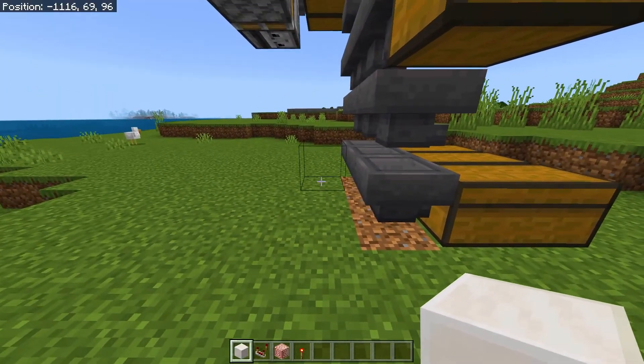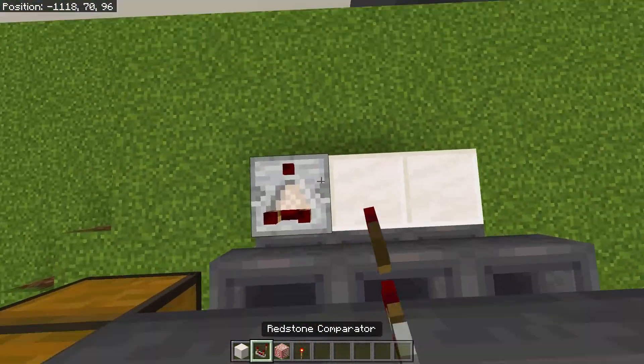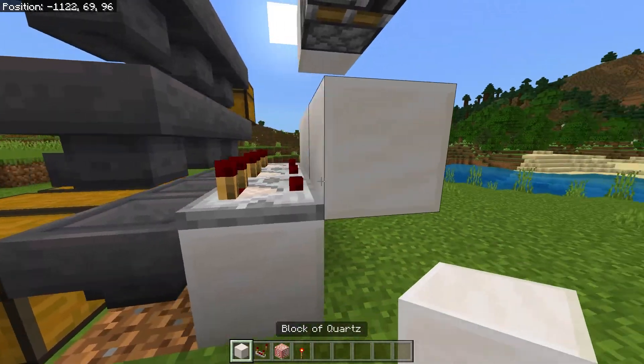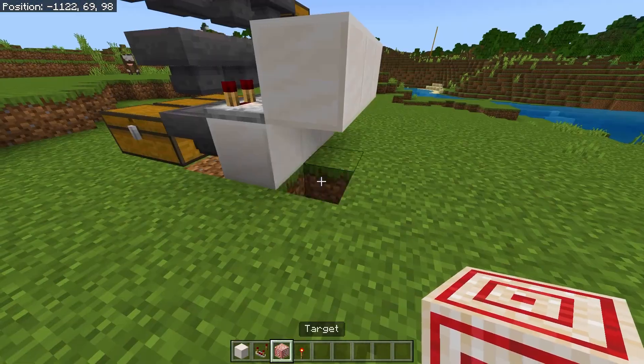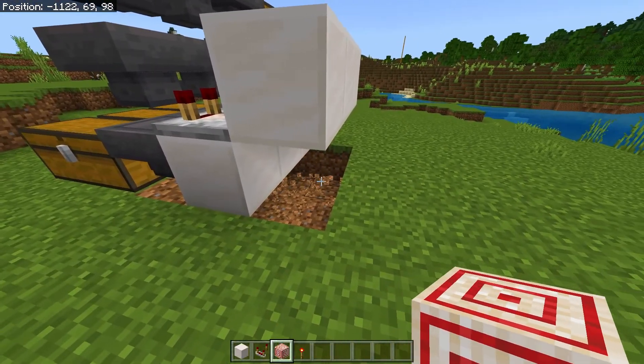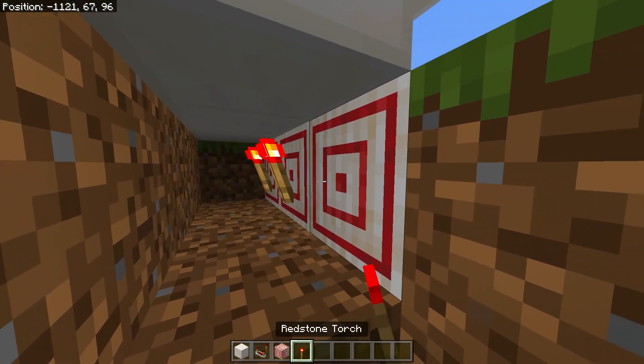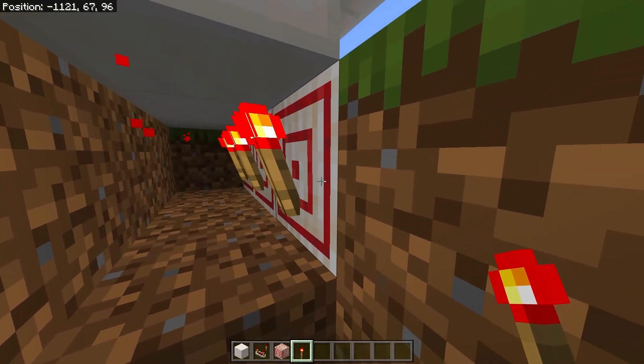Come behind these hoppers and place three blocks, place some redstone comparators on the blocks, then some more blocks in front of the redstone comparators. Break these blocks here and place target blocks on this side, break down two and place redstone torches on this side of the target blocks.